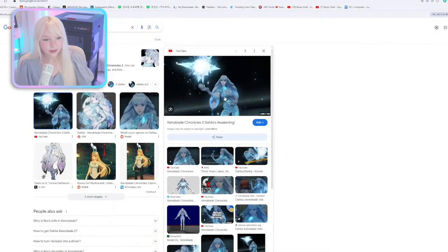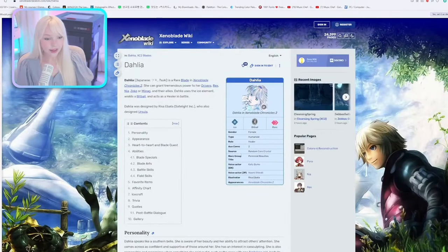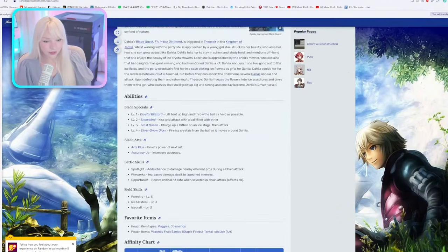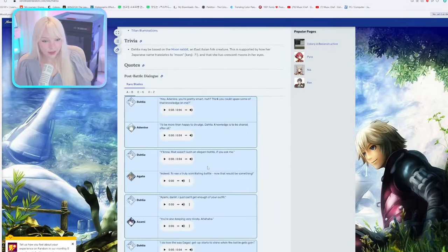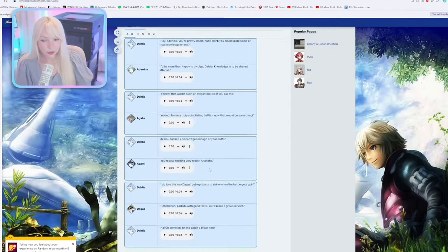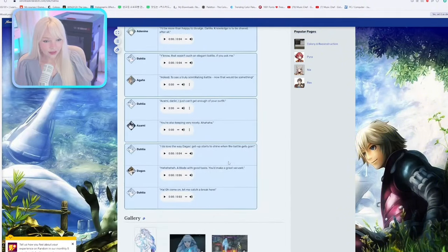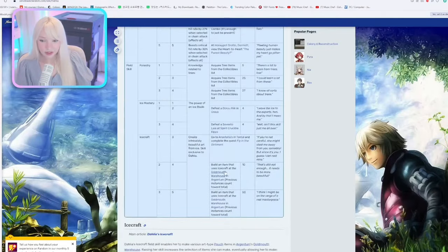She's like a bunny girl — Dahlia, that's right. Dahlia, I cannot get her. Her RNG rate is ridiculous. Let me see if it shows her RNG rate. She's really strong but her RNG rate is so hard. Dahlia. Why do they not show the RNG rate? Am I blind? She's a moon bunny.